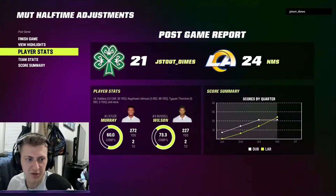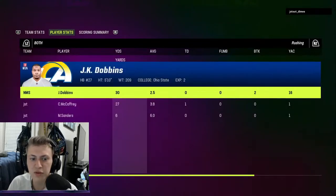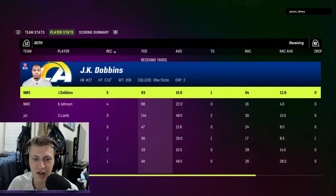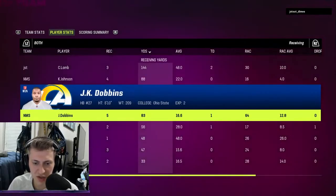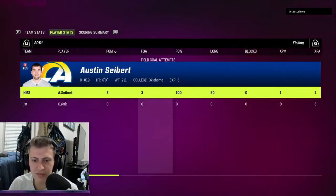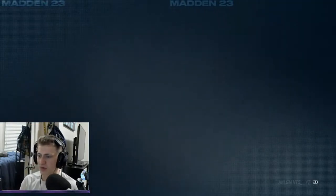Let's look at some stats. Russell Wilson: 11 for 15, two touchdowns, one interception, 227 yards, 70 percent completion - very good game. JK Dobbins the man that came in clutch: 12 carries for 30 yards, two broken tackles, no fumbles, 83 yards and five receptions on the receiving game. Keishon Johnson 88 yards, David Njoku 56 yards and a touchdown. Austin Siebert the best pickup of my life - clutched up the game three times. That fumble literally won me the game.